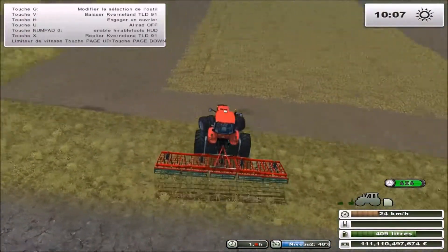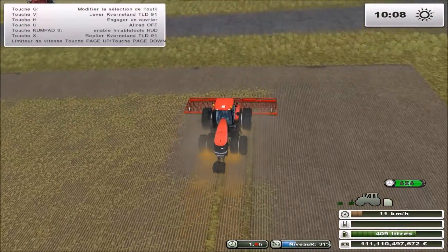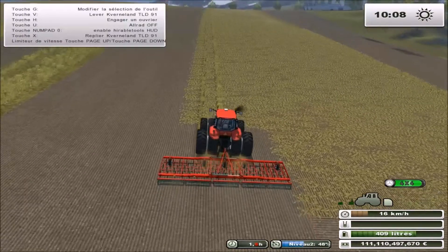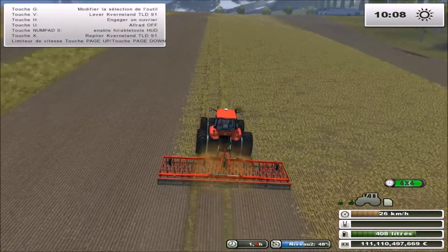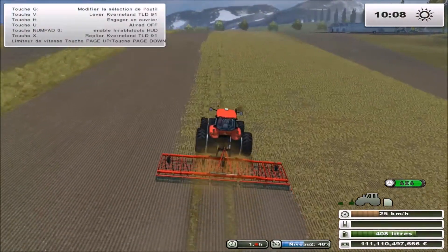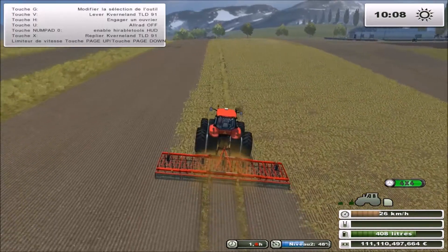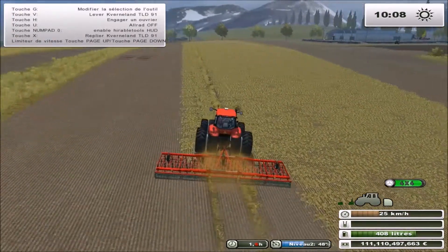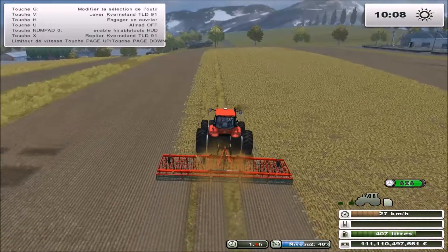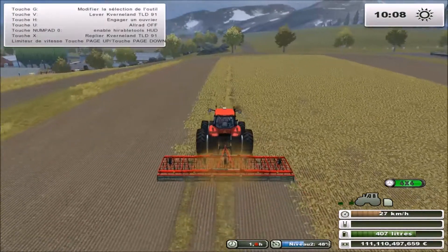Avant j'avais un jumelage sur un tracteur, mais maintenant si je remets le jumelage sur le Magnum, il passe plus sur la route. Parce que déjà sans le jumelage il fait 2 mètres 99 exactement — des pneumatiques larges — pour ne pas être en convoi exceptionnel. Donc si je mets le jumelage, il fait 4 mètres 50 de large, ce qui n'est pas pratique sur la route. Surtout que moi j'ai pas mal de route entre mes champs en vrai. Dans Farming il n'y a que des chemins partout, donc c'est pas compliqué.